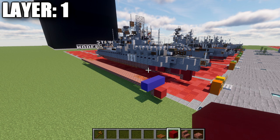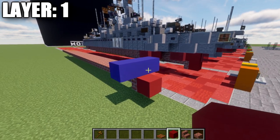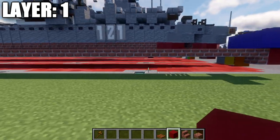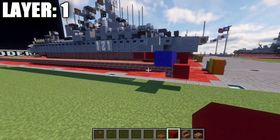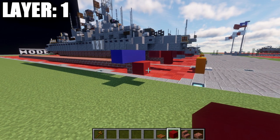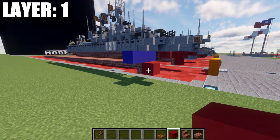For this layer, we want to make sure we position it correctly in the water. This blue line of concrete represents the water level, and our layer one is basically a block underneath the water level. It's very important to make sure that is correct, because if it is not, the ship will not sit properly in the water and will look funky.